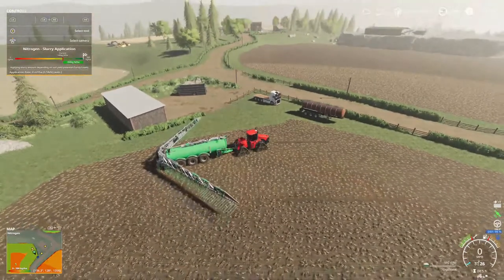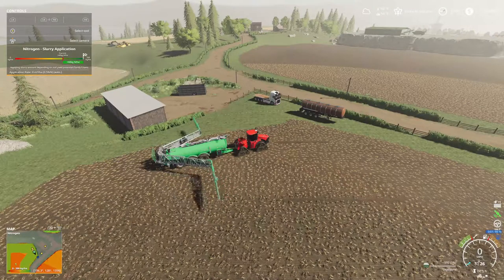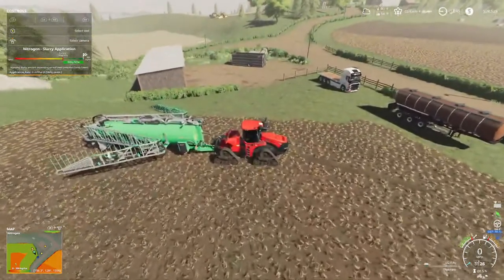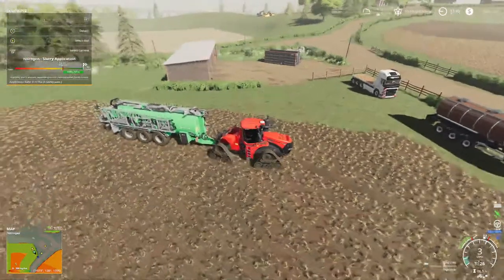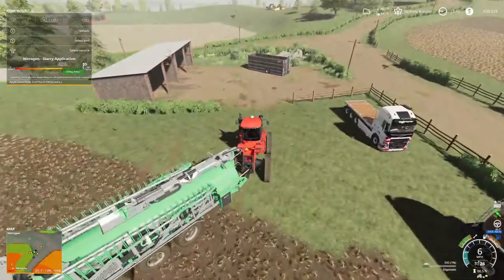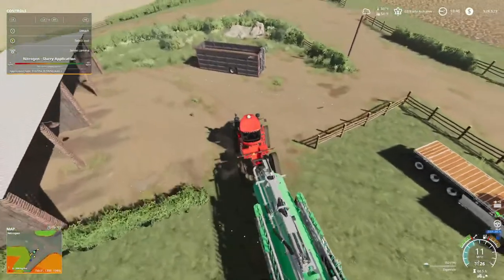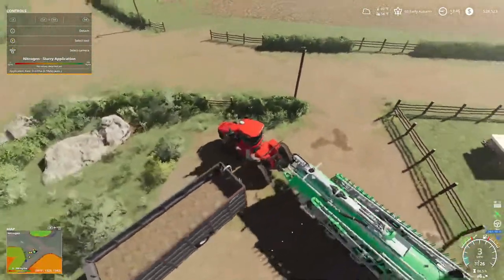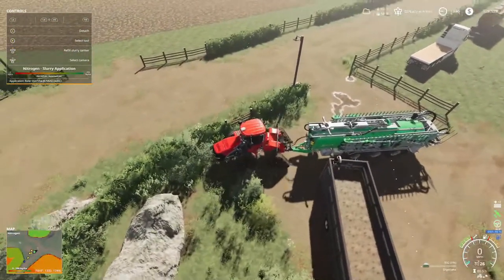Just in case y'all didn't see the other video, we got one year on this tractor. John also gave us a blade that comes with this tractor. We got one year to come up with $100,000 for the down payment, and that's if we want to keep this thing. We don't have to keep it - it's basically a year-long demo, though we'll probably have to pay some kind of leasing cost.